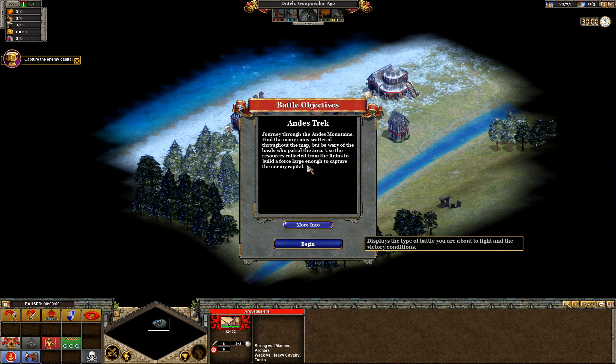Andes Trek. Journey through the Andes Mountains, find the many ruins scattered throughout the map, but be wary of the locals who patrol the area. Use a resources collector from the ruins to build a forest large enough to capture the enemy capital.